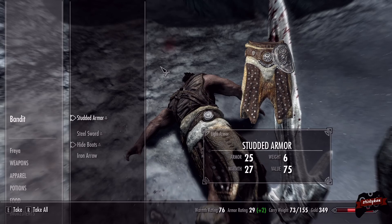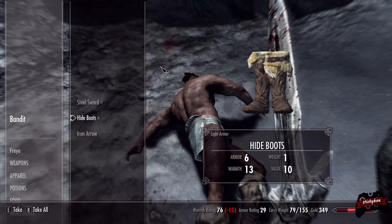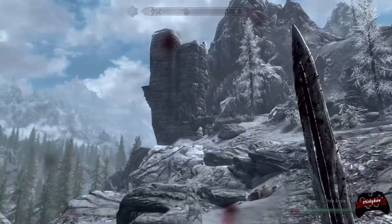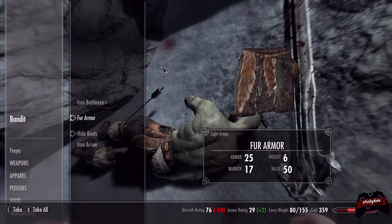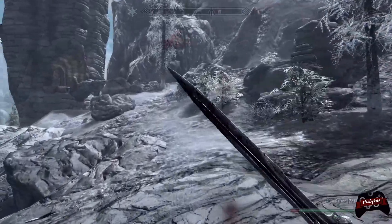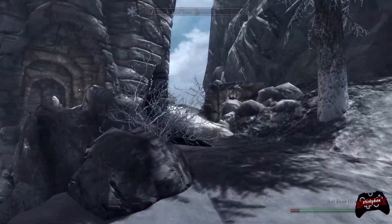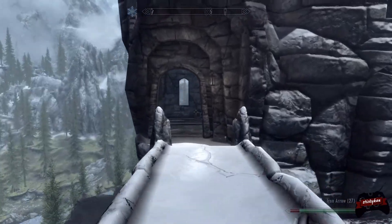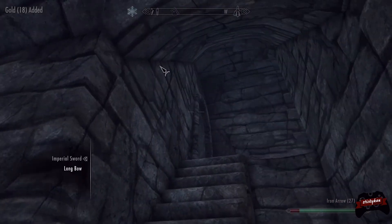Let's go ahead and take that. Is this better than our sword? We've got hide boots and iron arrows. Let's check our other friend over here. Actually, I think the warmth rating is less, so we're not going to worry about that. As we're getting up into a colder area of Skyrim we need to pay attention to our warmth rating, because otherwise we're going to start taking some major hits. I didn't mean to take that lantern, but okay.